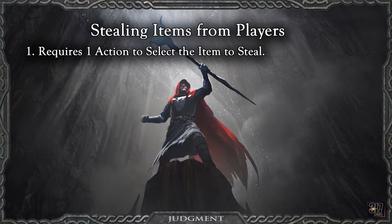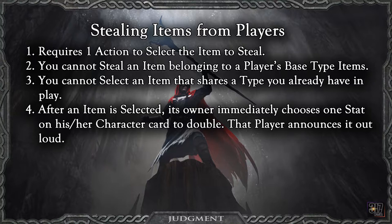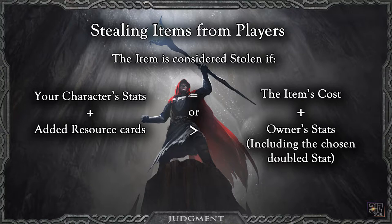A new addition to competitive play is being able to steal acquired items of other players. Instead of playing an adventure card from your hand as an item, you may use an action to select an opponent's item to acquire. You may not select an opponent's item with one of his or her base types. You may not select an opponent's item if you already have an item of the same type in play. As soon as the item is selected, your opponent must choose one of his or her stats to double and announce it out loud. Then his or her increased stats are added to the item's cost. Your opponent cannot change which stat they are doubling after it's been announced. You can acquire the item by using resources and your stats to pay the item's increased cost.